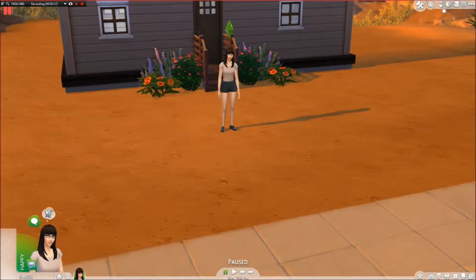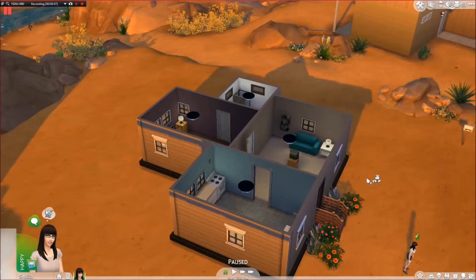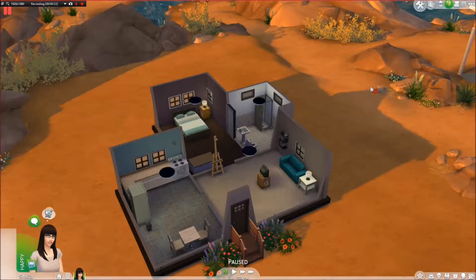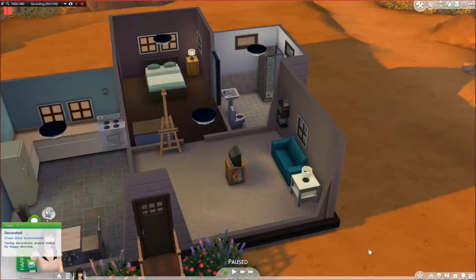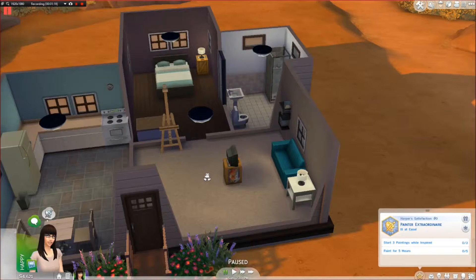Her name is Harper Rowe. So here is the house - we have a very small house. This is just the living room, very basic, literally basics. We have an easel because she does want to be an artist. She wants to be a painter extraordinaire, so we have an easel.